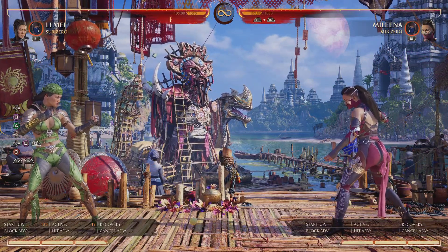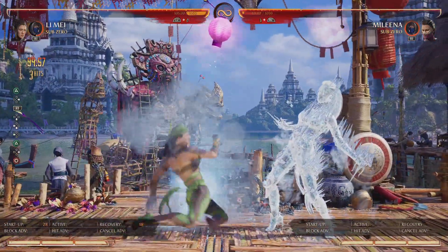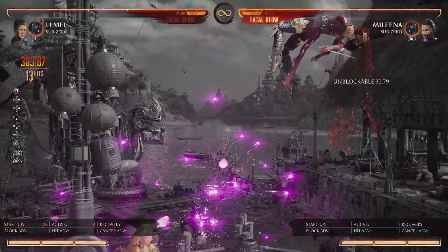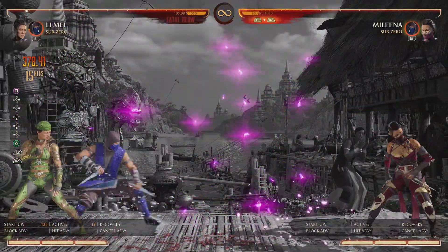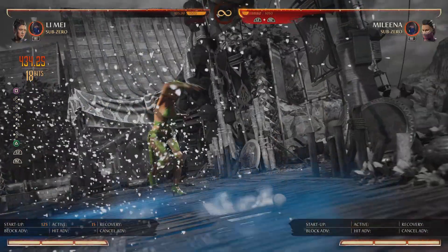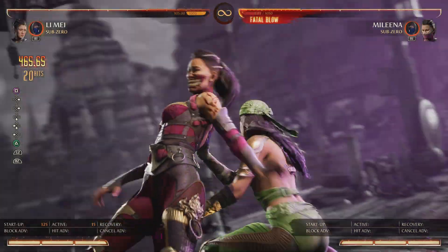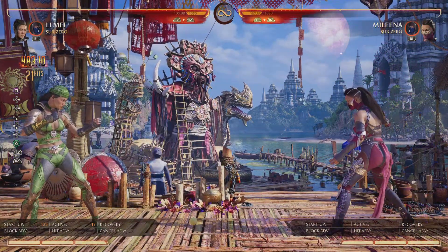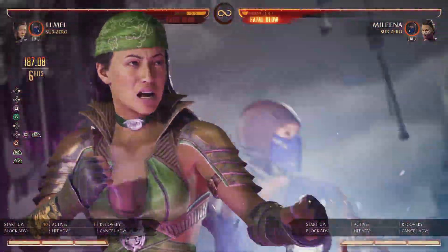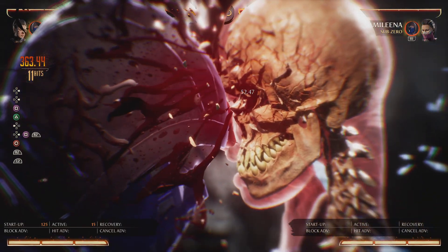Now I actually messed up on the first combo, so I'll do it again, because I didn't connect all the way with my super. And there we go — this actually does 483 damage. So that is actually two less than the short combo, and this is way simpler. It does less hits, but because of damage scaling, it actually does more damage.